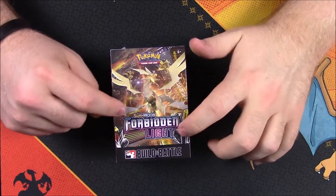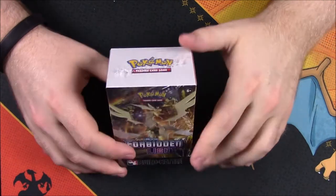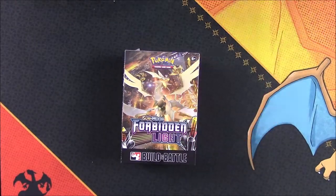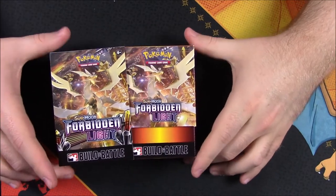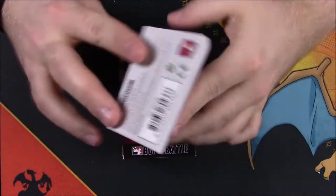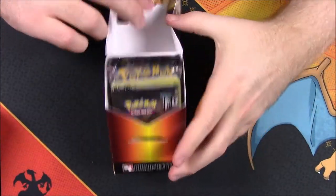They had this one in Ultra Prism but I could only afford to get one unfortunately. It's interesting that GameStop is selling these now because usually you have to go to a pre-release event to get these. Let's go ahead and open it and then we'll get inside the packs. We got the plastic off, so let's open this up. This is what it would be like if you ever go to a pre-release, which I've never been to but I've watched people do. You get this little sleeve with advertising stuff.